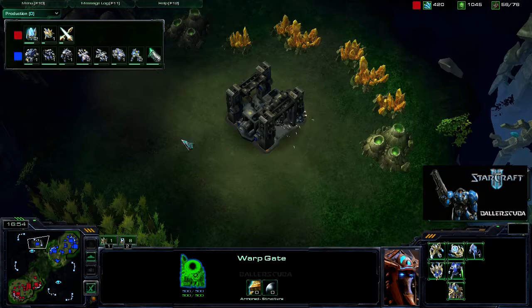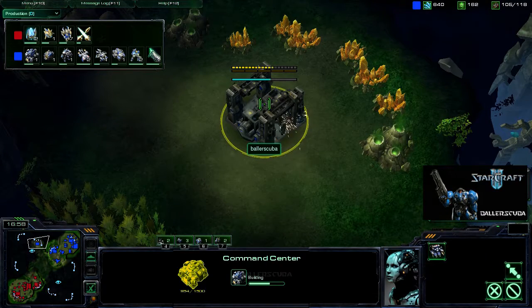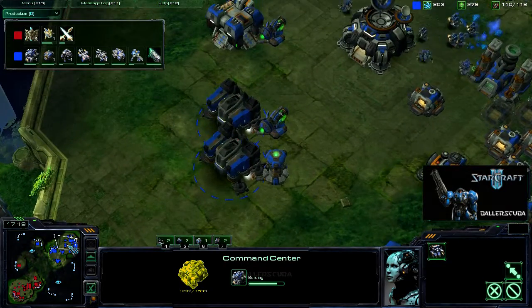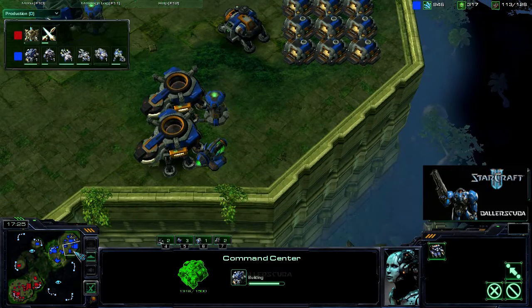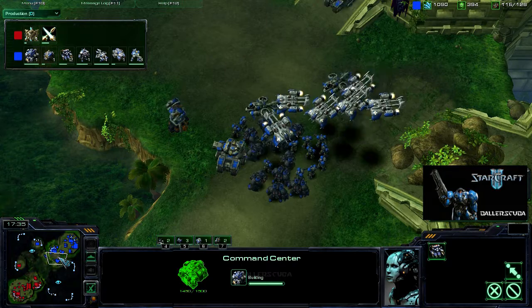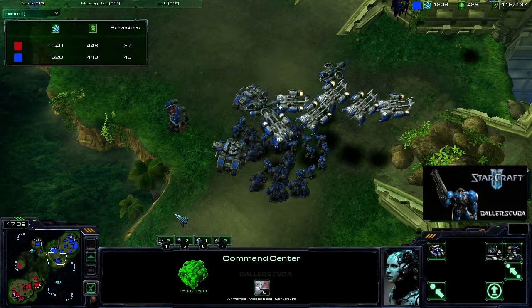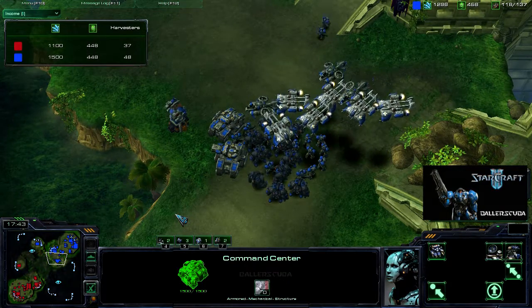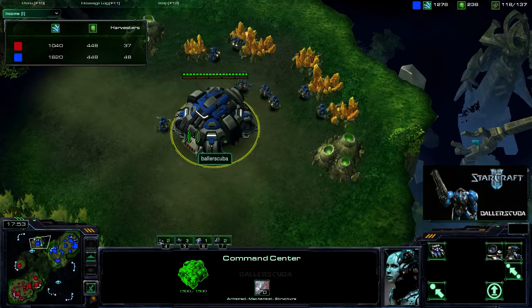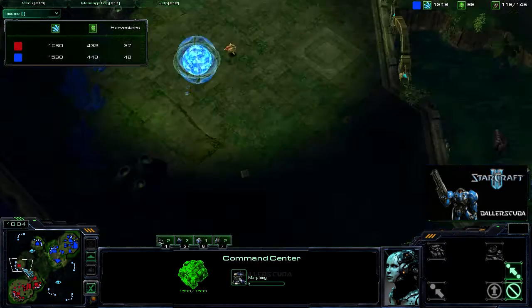I am spending them — look at that. But I do need maybe a fourth Barracks, a second Factory, a third Starport to keep up with my income because it is so high. Look at that — 1,500 minerals and four gas. More minerals coming in, more than I have anything to do with.